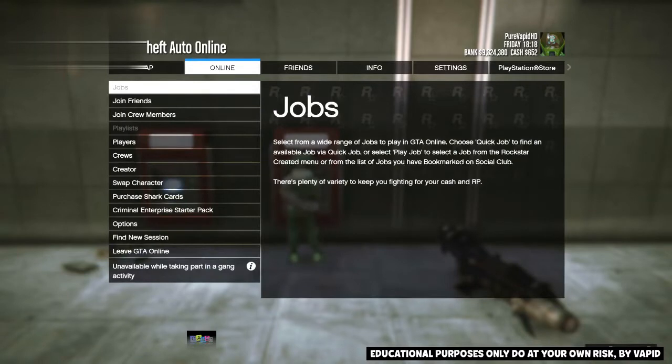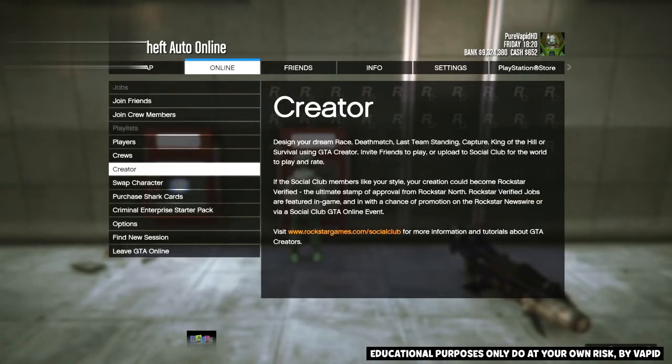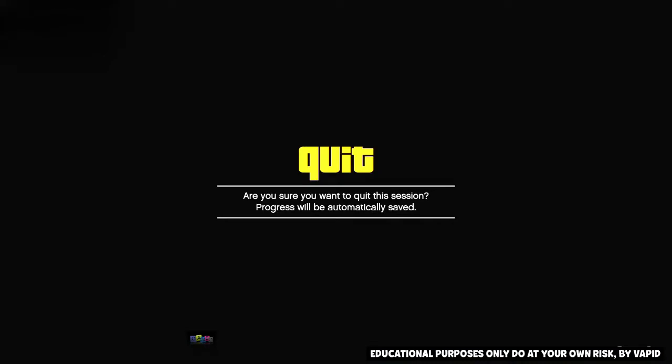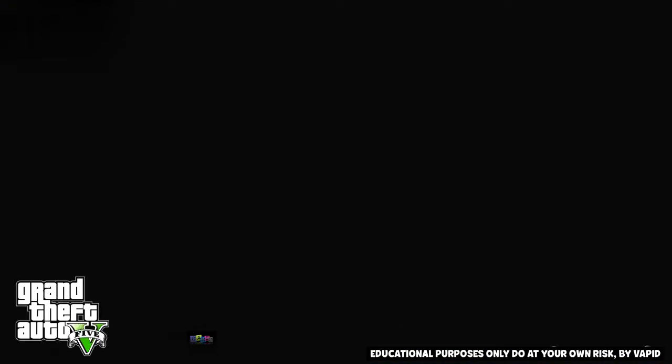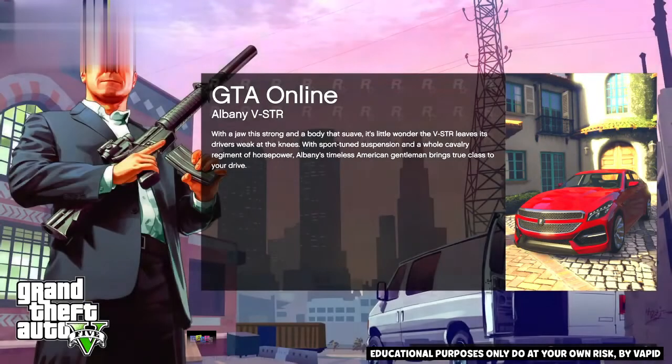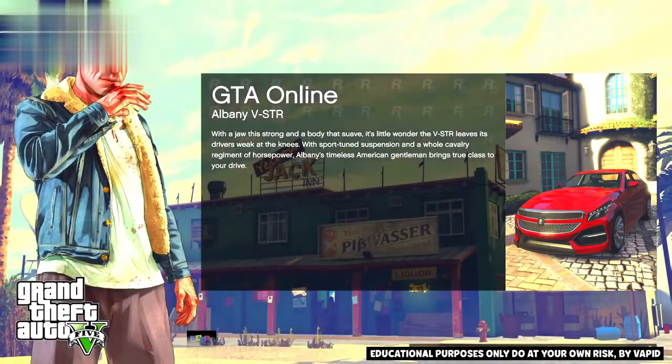Press Start and go to Online, then go to Creator. A prompt will ask if you're sure you want to quit the session. Accept it. When you're loading into Creator and you're in the sky, quickly restart your game. Click X to accept the alert and once you're in the sky, restart immediately.